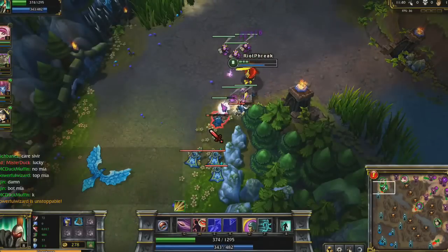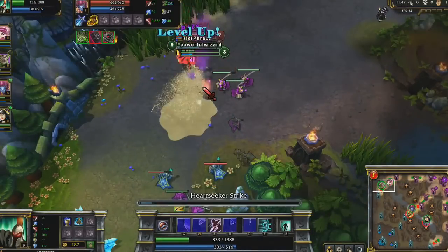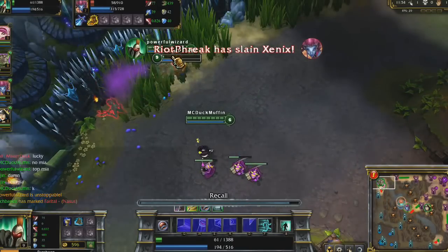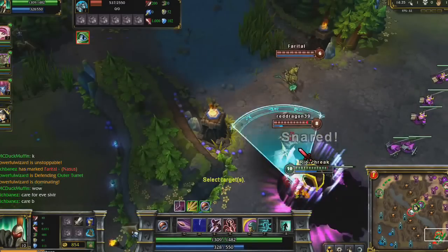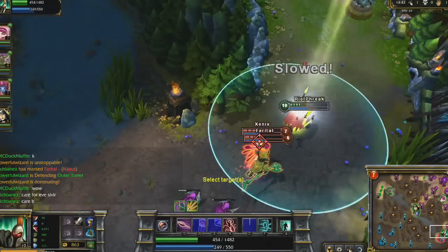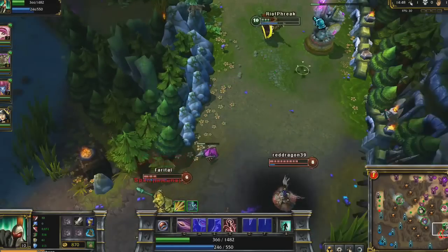I disengage to let Singed finish her off. When I return to the lane, Evelynn initiates. I try to waste time and stun her as I wait for my team to show up. I whiff Heartseeker Strike due to Fling, but I'm still able to finish her off with a point-blank Spearshot and an automatic crit on my basic attack. The most crucial thing here is I actually save Cleanse for Nasus's Wither. The dark binding naturally timed out by the time the other champions showed up, so cleansing it would have been fairly useless.